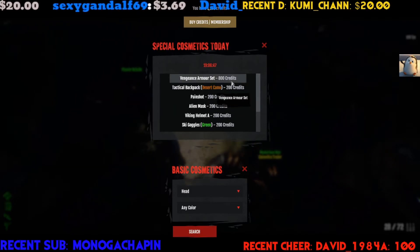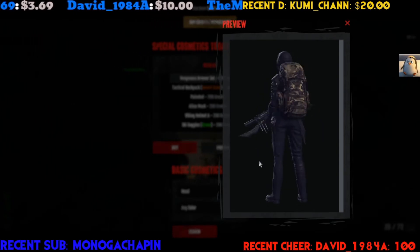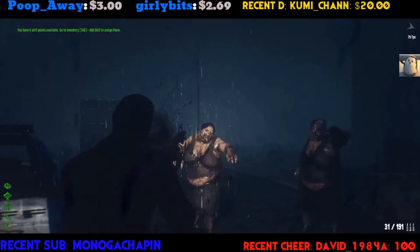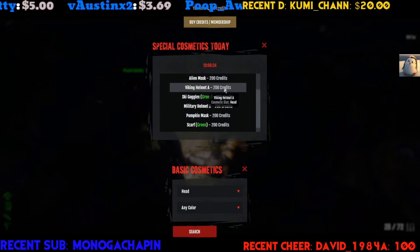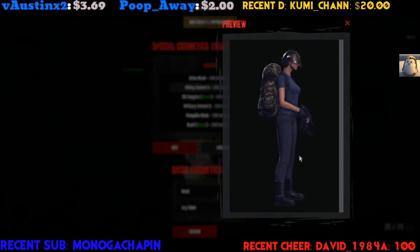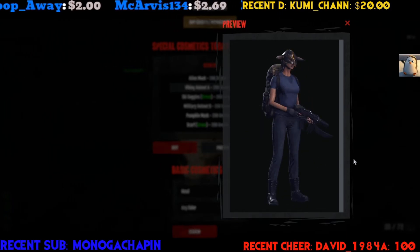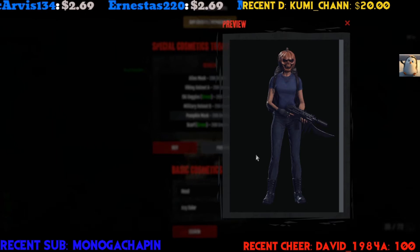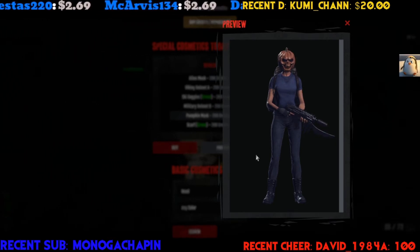Pumpkin Mask, Scaph, and Shaman Mask — that's your list for today. So if you like the Vengeance Armor, grab it — that is a full head-to-toe armor set. Pain Shot I would definitely grab; the sound on it is amazing. Viking Helmet, if you want it — it's got a good look, not gonna lie. And the Pumpkin Mask if you want to bring back the pumpkin — it's here.